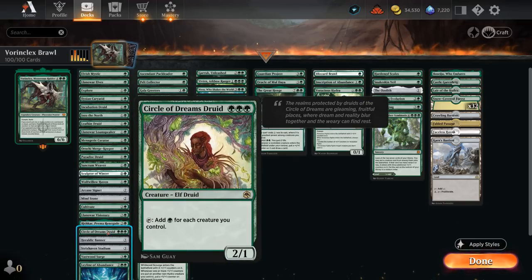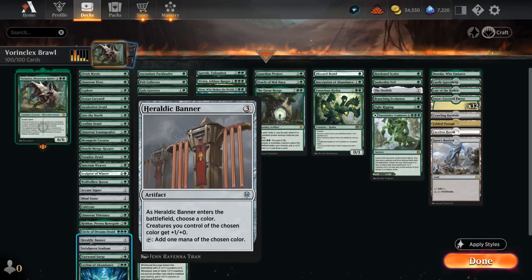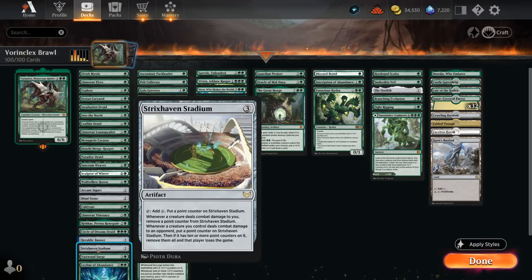There's the Circle of Dreams Druid which can also be very explosive, especially off a turn one Mystic or Llanowar Elves. Haraldic Banner naming green also pumps our creatures by one power. Strixhaven Stadium is also a fun alternate win condition that works very well with Vorinclex — if we tap it with Vorinclex in play it will pick up two counters, and whenever a creature we control hits the opponent we can add two more counters. If we get to ten or more we just win the game on the spot.